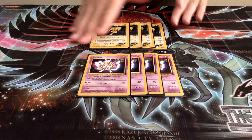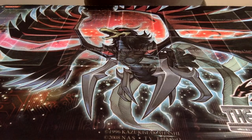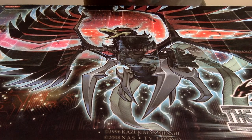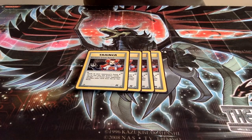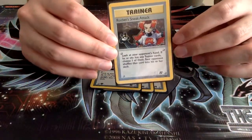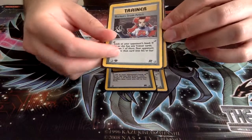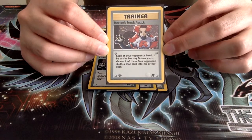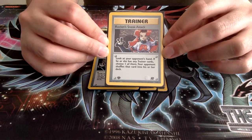One of the reasons why Wizards of the Coast was maybe a little bit cross with this format is how powerful the trainer cards were back in those days, because we weren't limited in their use like we are nowadays with supporters. This deck is very much built around disruption. The number one trainer cards we run here — there are quite a few playsets that solely do disruption. Rocket Sneak Attack allows us to look at our opponent's hand, pick a trainer card, and get it shuffled back into our opponent's deck.